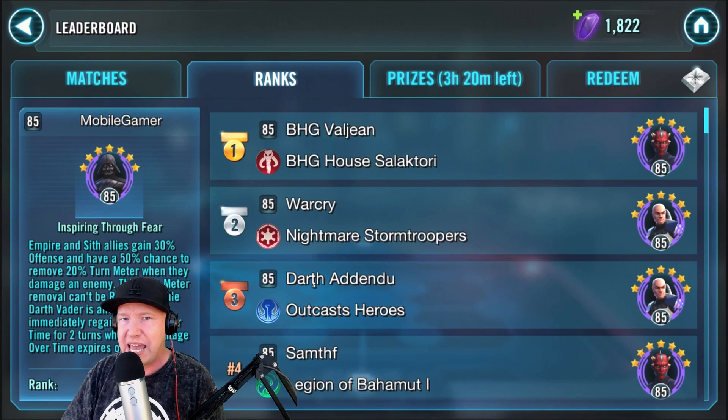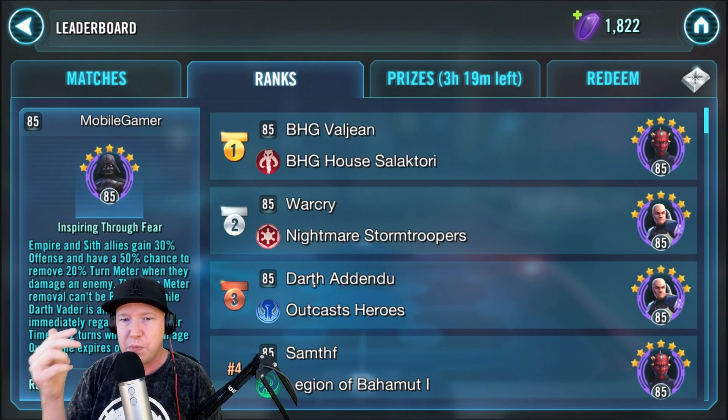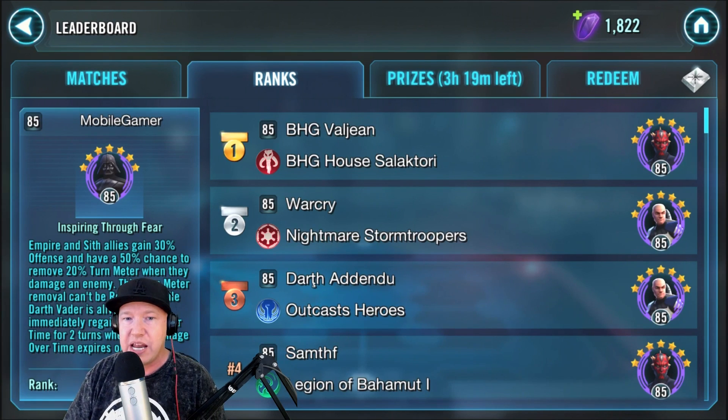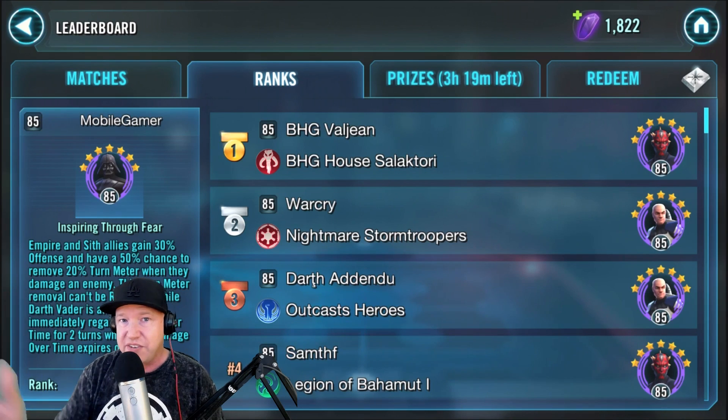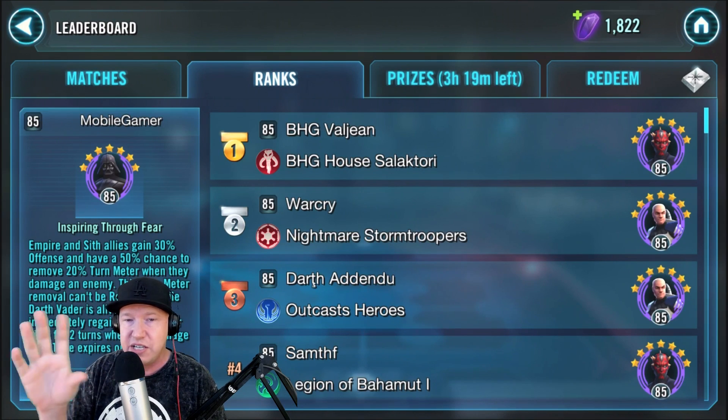Rex is pretty much the only anti-Maul team out there. There are really two leaderships working well in the arena right now: Maul and Rex, and to a lesser extent Darth Vader and Wedge lead. Rex is also available in the guild store. He's a cleanser, he gives tenacity up so that negative status effects can't apply to him. You can put all kinds of random people underneath him — Chirrut, Chiaze, Kenobi, Nihilus, or Boba Fett. Lots of ways to build around him, though not as many synergies as Maul.